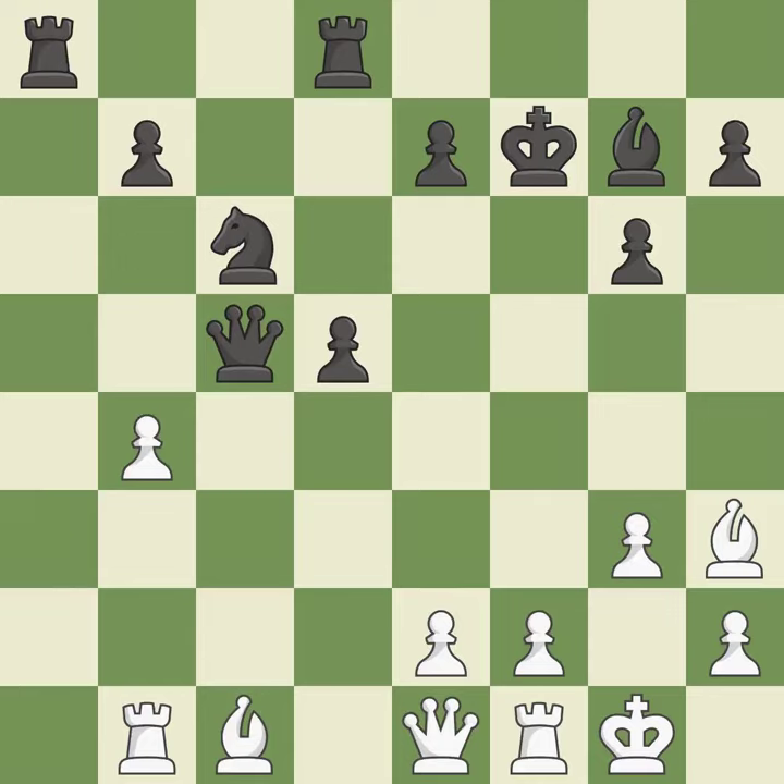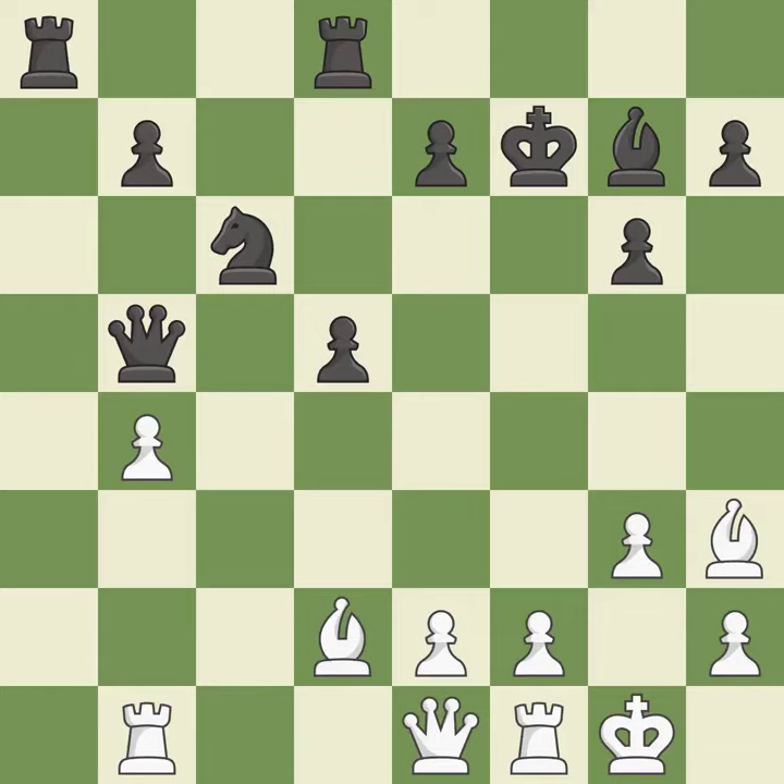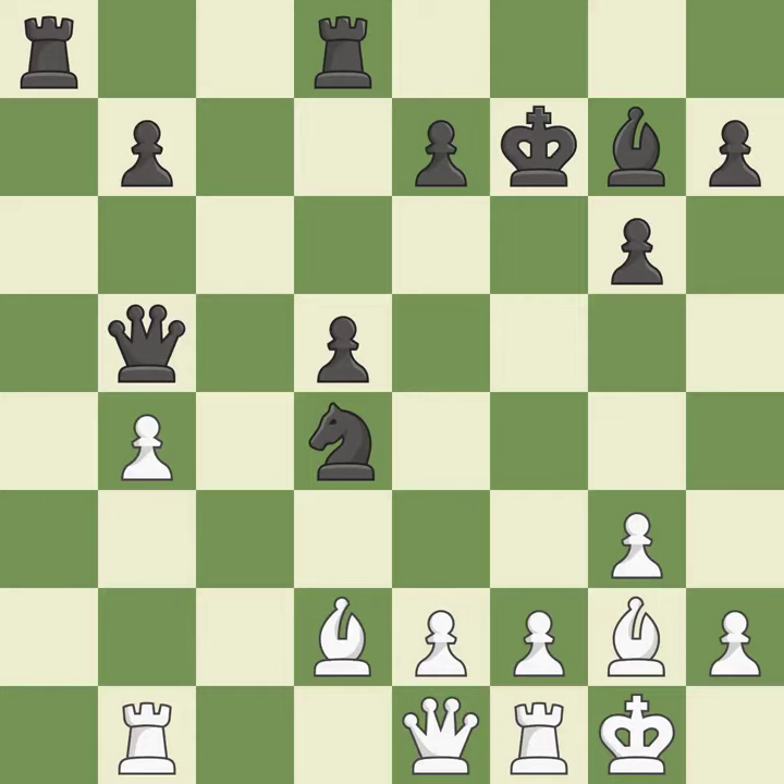A pawn kicks the opposing queen, forcing her to move or risk being captured — ideal. This moves the queen to safety. This threatens to activate a rook by getting it to the seventh rank — good. This misses a much better move — it is a mistake. The best choice is this one. This poses a threat to strike a knight — it is incorrect. That pawn's capture grants you material — quite good.